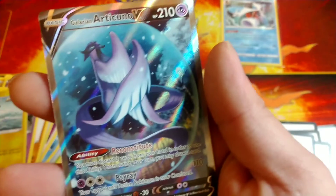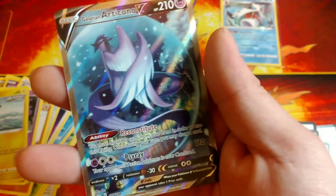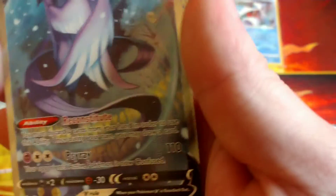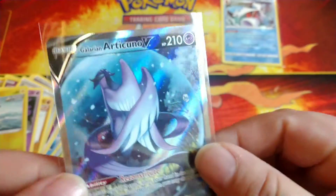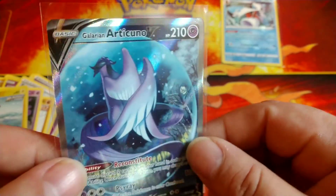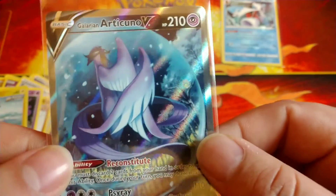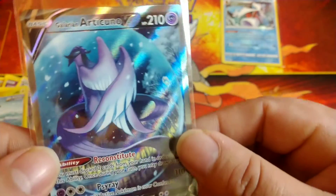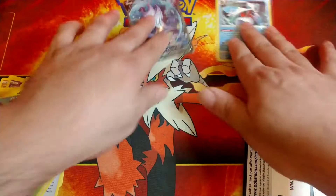And a Galarian Articuno V - nice ultra rare! Think that's the alternate art. Oh man, such a beautiful card. Nice last pack magic right there, couldn't ask for better. Well hey, we could have been searching for that Blaziken but who has it. Wow, so nice!